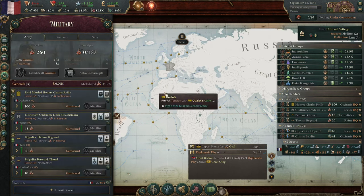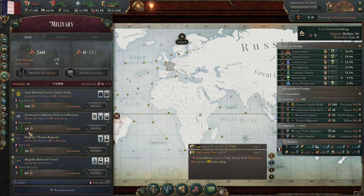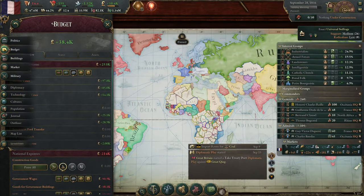More dense military screen. So it looks like this instead of the kind of huge ones with pictures and things that the vanilla game gives you. I think that's most of it on the actual tabs.